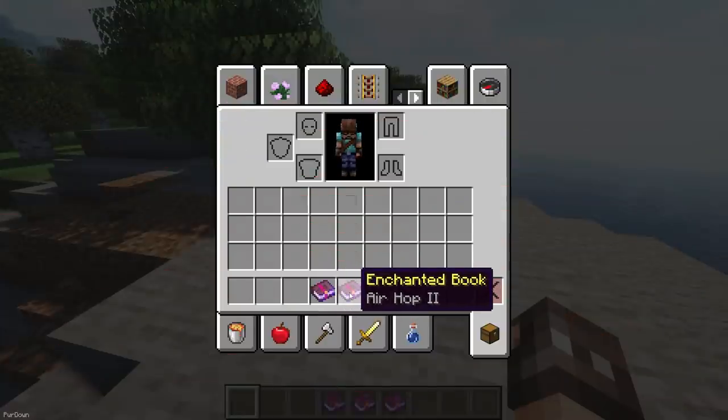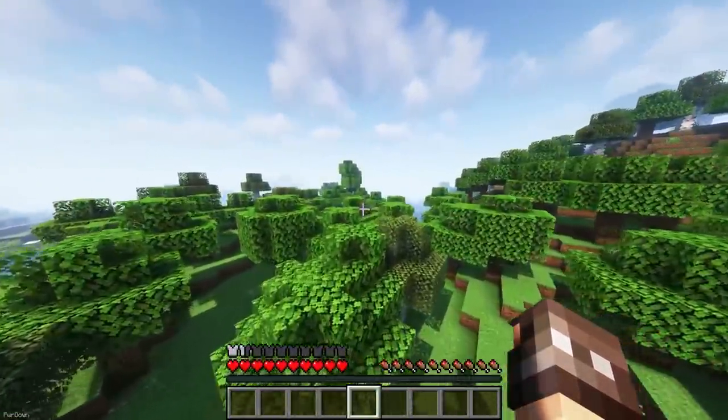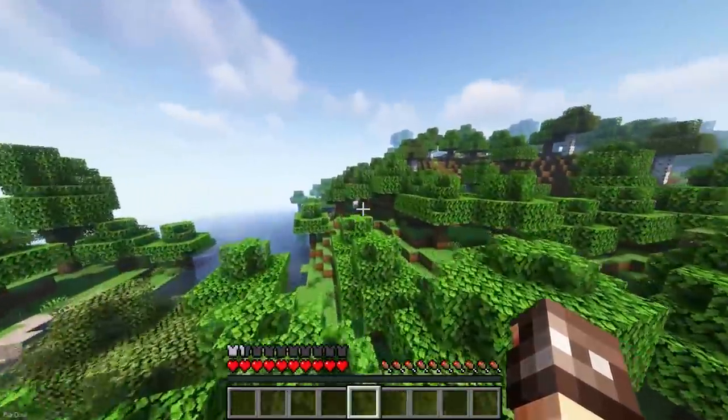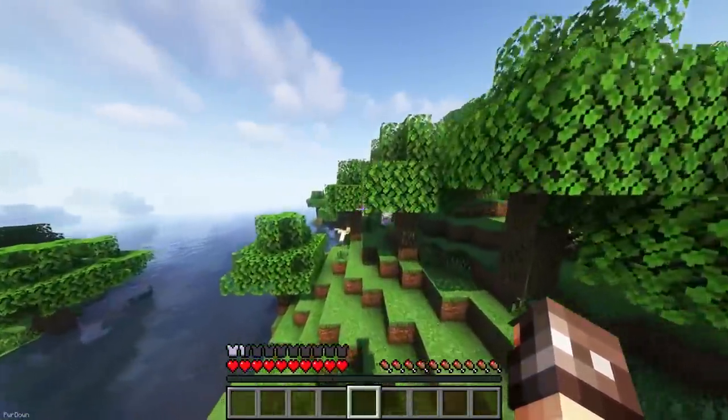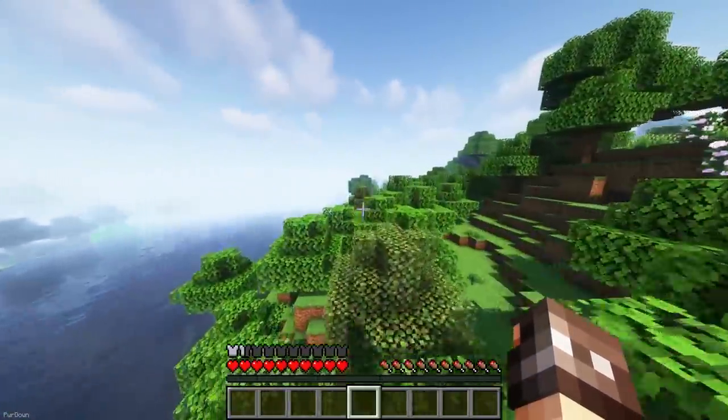Air Hop is a new Enchantment which can be obtained from Chests, Trading or Fishing. There's three levels to the Enchantment, and each level is an additional jump that you can do midair. When Air Hopping, your Boots can be damaged, and performing a Hop requires at least 6 Food Bars.